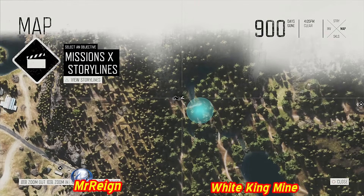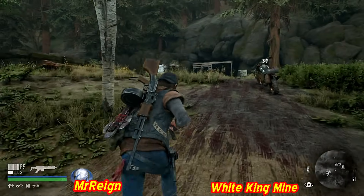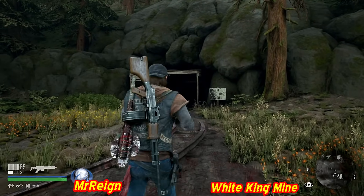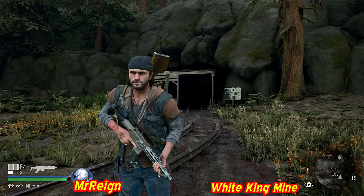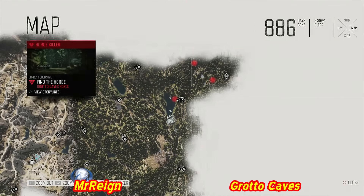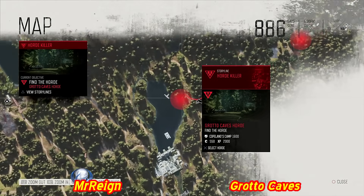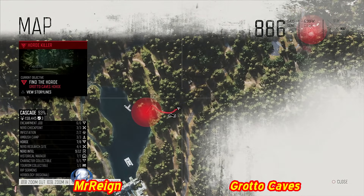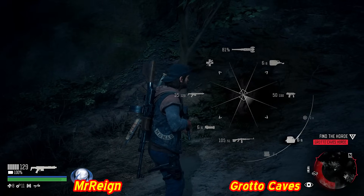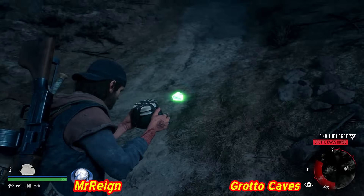Now into the proper hordes, starting with Cascade region. First up is White King's Mine horde - part of the storyline, early game, not recorded - one of only two or three smaller hordes without footage. Next is the Grotto Caves horde with about 80 swarmers - fairly small. It took a long time to find them due to a glitch where checking locations would show nothing, even though they must be at one of three locations.